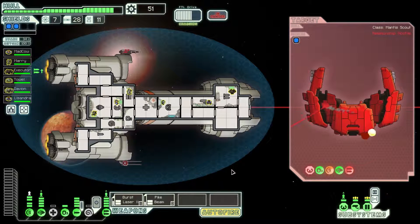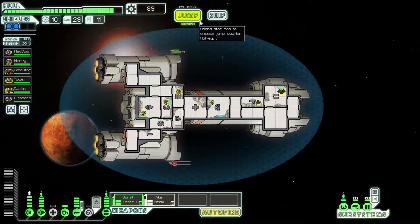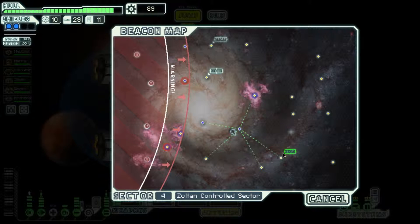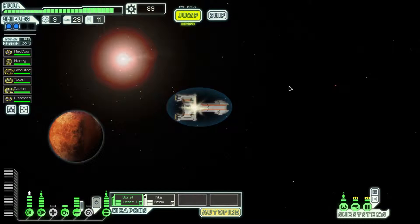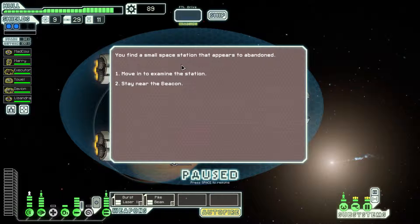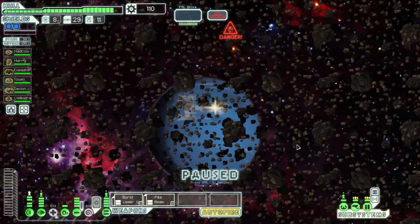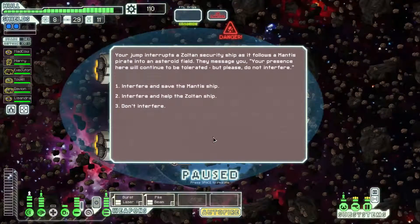Even with that one that could fire like 20 shots at once, it was so hard to get past the boss's shield. I am way ahead of schedule. That's the problem with going to all the sectors or as many stars as possible - it uses fuel. I just got scrap from a space station.